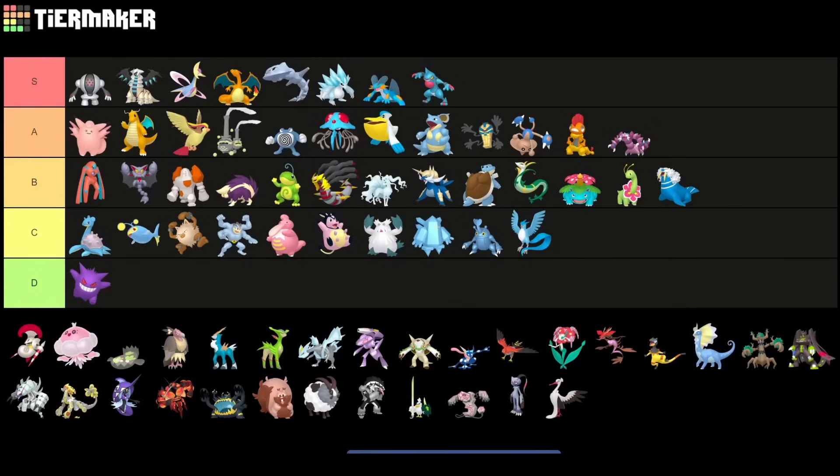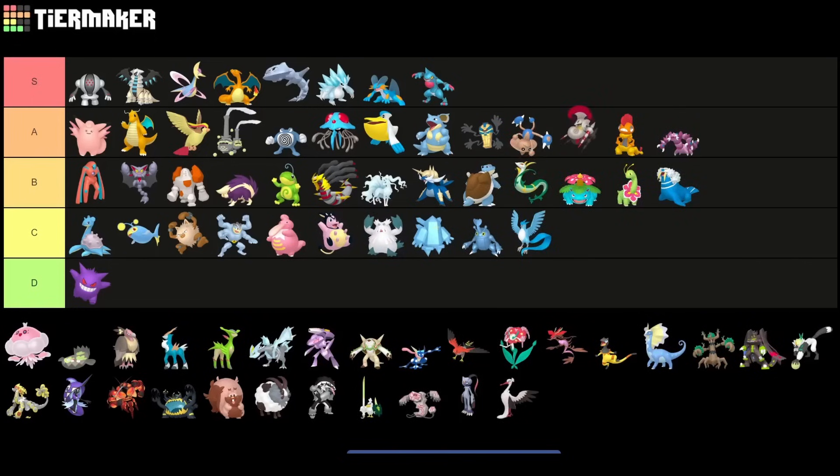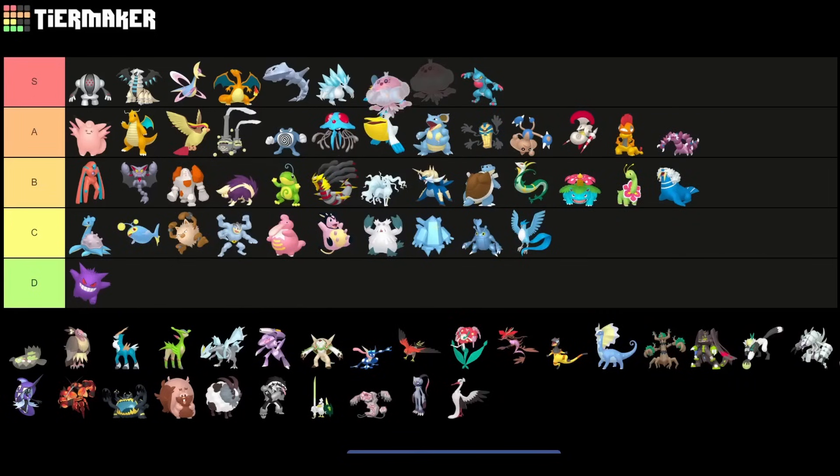One of the best non-XL or non-legendary Pokemon is Escavalier — I have to put it in A tier. This Pokemon is already underrated. I kind of want to use it again — maybe next time the Ultra League comes around I'll try it out because it has a lot of potential. Jellicent is really important in the current meta — it has to be S tier. It's very solid against Cresselia, Charizard, and has access to Surf for Steelix. Very bulky and insanely strong right now.